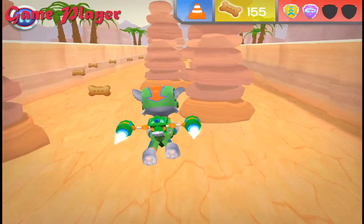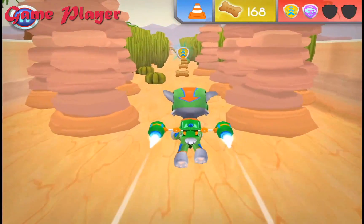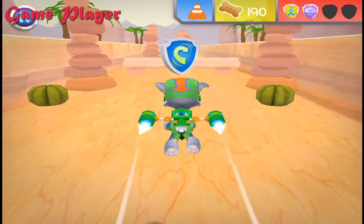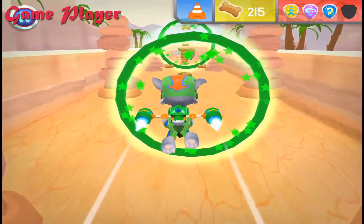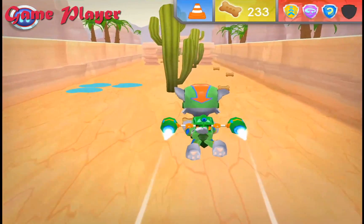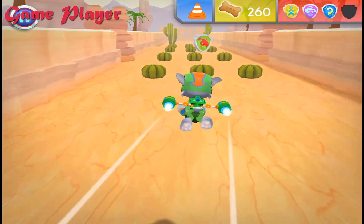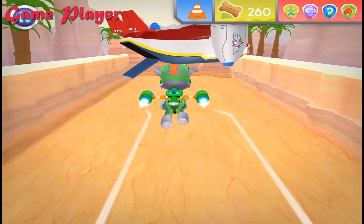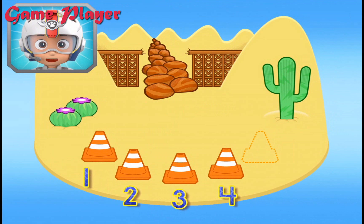Uh-oh! Treat time! That was a close one! Now we're really flying! Perfect! Treat time! Nice work! That was a great barrel roll! Great job! Way to fly! All right! Great job! Now we're really flying! Nice! Front flip! Now we're really flying! Awesome flying! Now Rocky has one, two, three, four cones! There's only one cone left to find! Keep flying to find them all so Chase can block off this area!